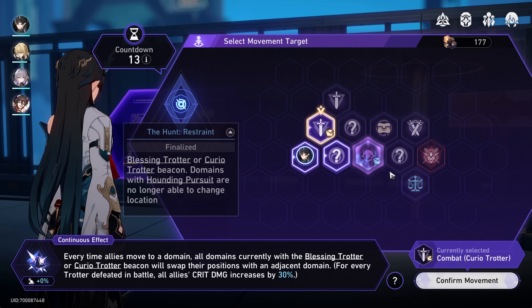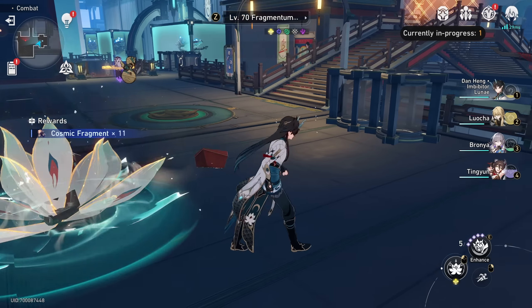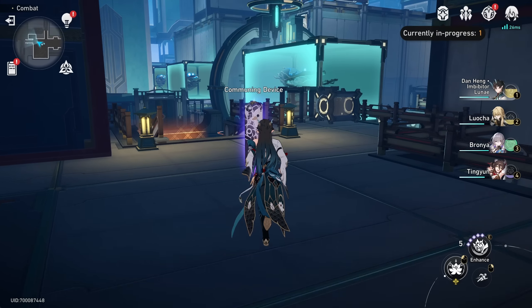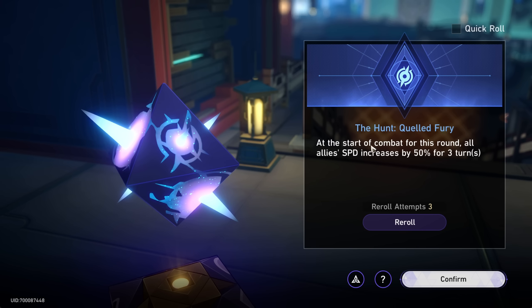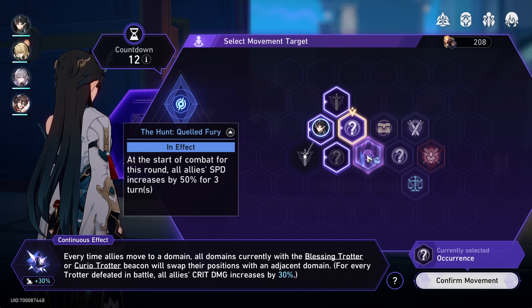Of course we're gonna try and go grab this Trotter here. This is a Curio Trotter but more importantly it'll give us an extra 30% crit damage. Here we can gain four dice re-rolls — let's grab that and try to get a good dice from this commuting device. This is the same one we just got. I am hoping we can carry over our re-roll attempts. We're just gonna continue on and try and defeat this room.